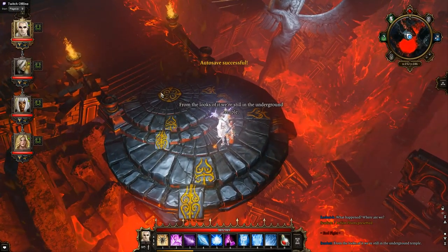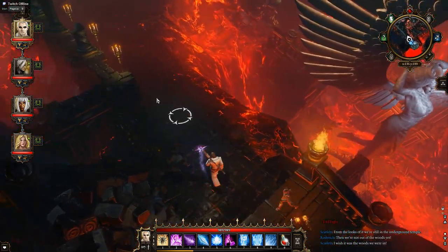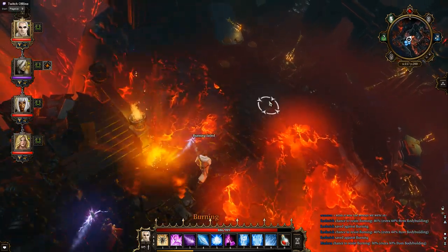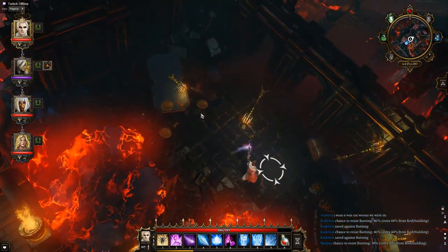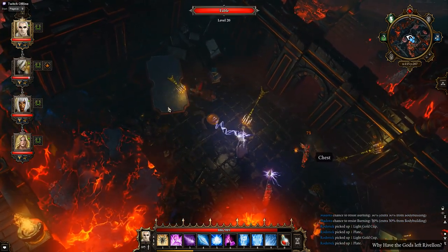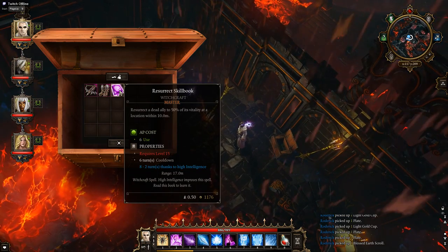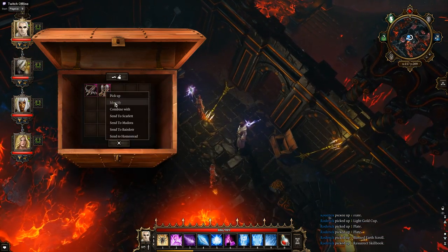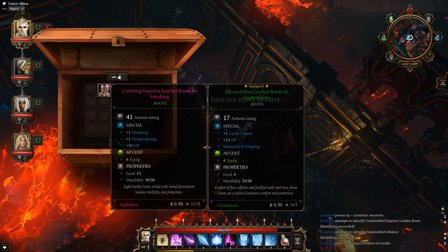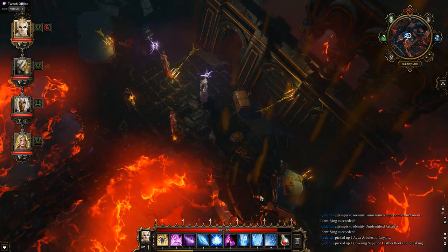From the looks of it, we're still in the underground temple. Then we're not out of the woods yet. I wish it was the woods we were in. So do I! Right, let's get some of these. Chest — Resurrect level 15. Sneaking pickpocket in. Better go lots, but we'll leave that for the time being, I think. What's this?